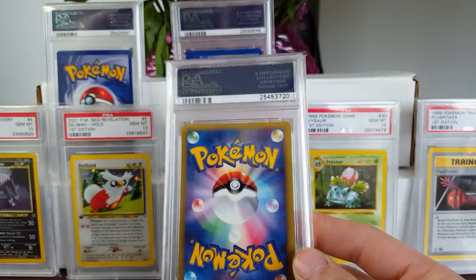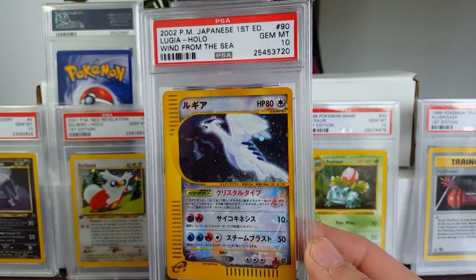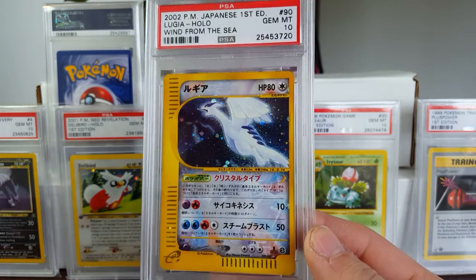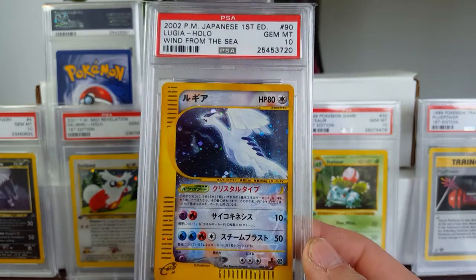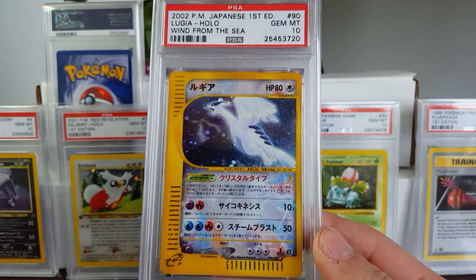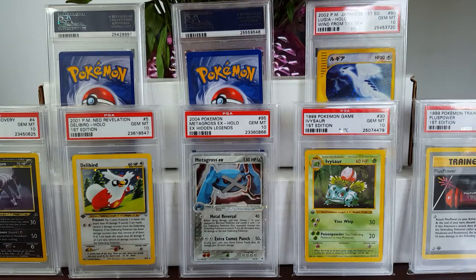This next one will actually complete my Aquapolis Crystal set in Japanese. My Kingdra is unlimited, but as you guys may know, unlimited is harder to come by anyway, so I'm fine with that. Picked up this Lugia for a pretty fair price — so happy to have that.